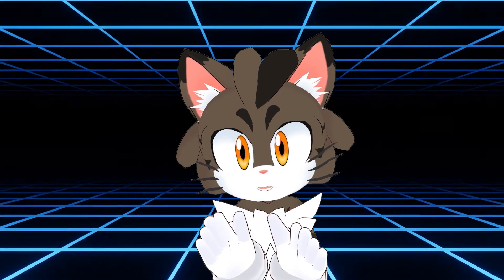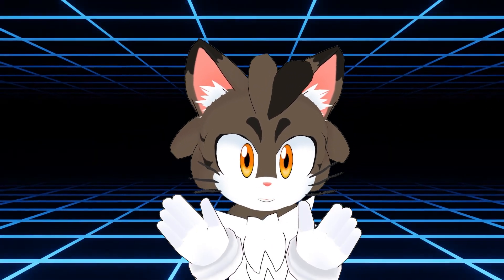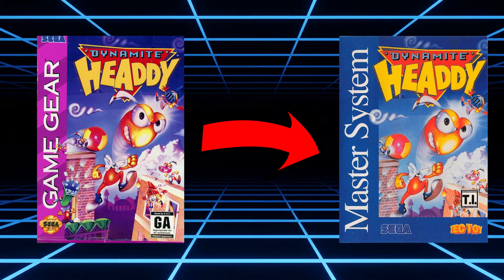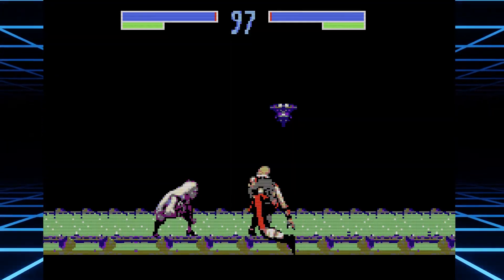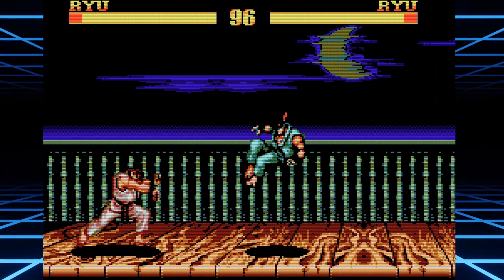Probably the coolest part of this partnership was that Brazil got games for the Master System that no other region received. Most of these were conversions of Game Gear games, but it's still really neat to see. These games would include Battletoads, Dynamite Heady, Earthworm Jim, Ecco, Mortal Kombat 3, Sonic Blast, and most impressively, Street Fighter 2.